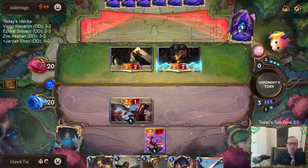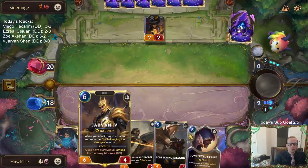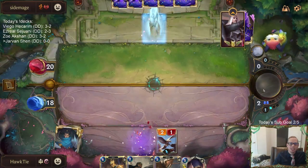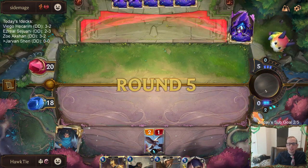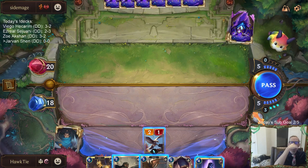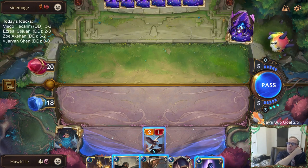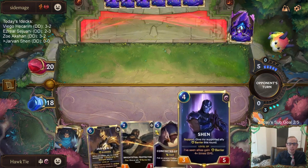We're hoping River Shaper survives. I could use the Brightsteel Protector on it, but it's just not a very good use of Brightsteel Protector. The only reason to do that is if they have another Twisted Fate — that's gotta be another Twisted Fate. So I play Shen, they go Red Card. If I play Screeching Dragon, they could still go Red Card. If they have Red Card plus Flock, that's quite annoying, but I'd rather that happen to Screeching Dragon than Shen.